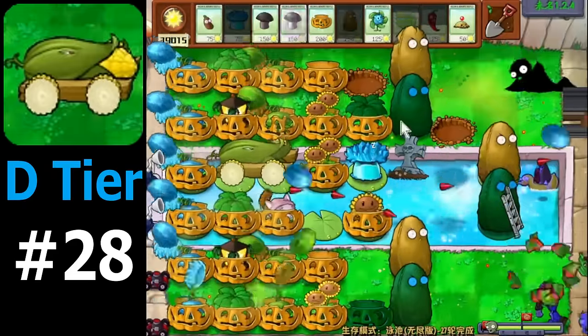Cherry Bomb is the most generically good explosive plant. There's not a level where Cherry Bomb is bad because, well, it's Cherry Bomb. It's a plant that can clear out a large herd of anything you need to be dead instantaneously, and it's very good at doing just that. Do you have any spare slots to use? Just bring Cherry Bomb to tag along. There's no problem Cherry Bomb cannot solve, so it's a straightforward high A tier for me.